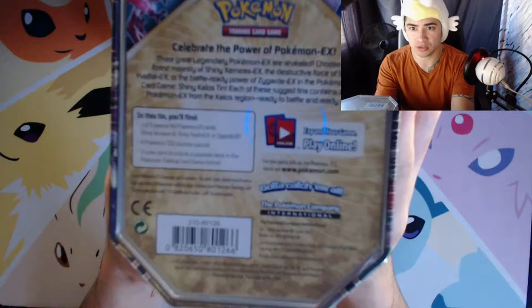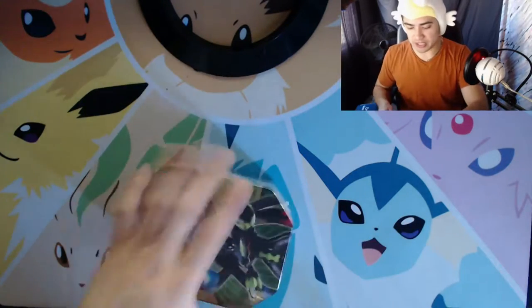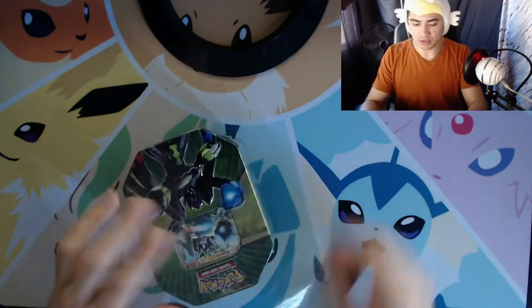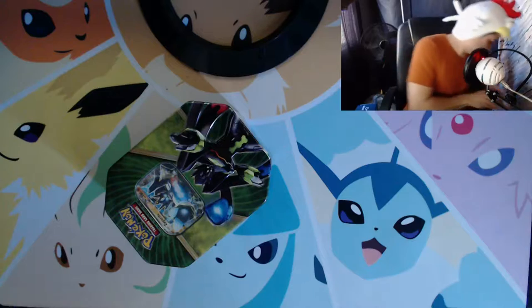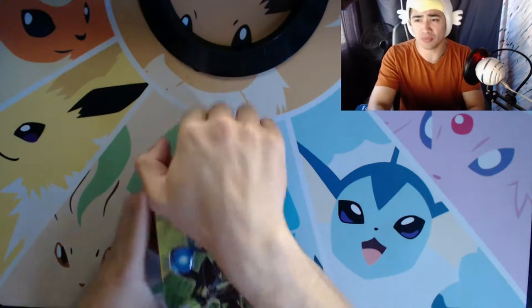Right now I'm actually showing you the back of the tin and I'm watching the video as I'm commenting on myself making the video. You can see my hat and how crooked it looks, which is amazing — my lips don't match what I'm actually saying now. And now I'm opening up the Zygarde tin, throwing that to the side, getting some instant play-by-play action.